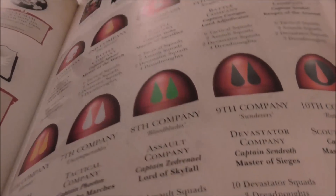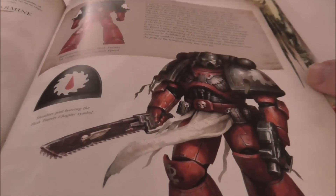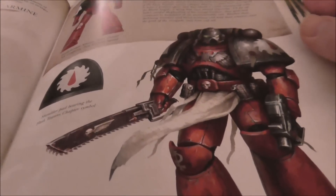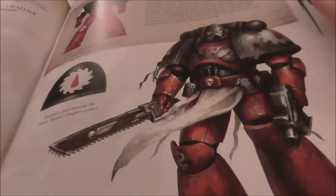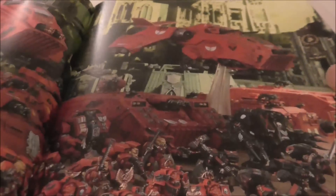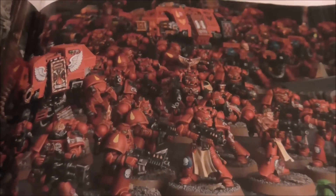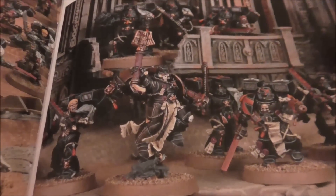It's got all the fluff and background, the markings you need to build a fluffy army, some images we've seen before and some brand new ones, a bit about the successor chapters — a little less than I've seen in other works but nice to see some variety. Beautiful pictures of new and old models. No complaints at all with the quality of the book, but that's not what you're watching this for, so let's get to the good stuff.